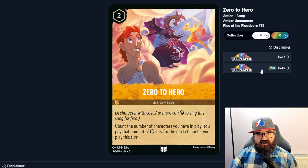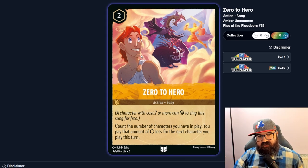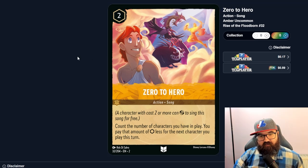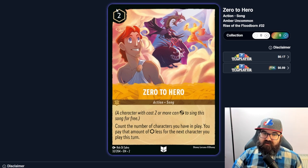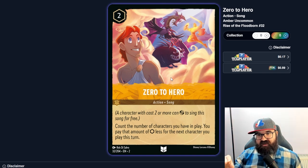Zero to Hero is a song — count the number of characters you have in play, you pay that amount of ink less for the next character you play this turn. That could be a huge mana cheat if you have lots of characters and a large character in hand. But it's uninkable and situational — if you miss, you're holding a useless card the whole game. It's high-roll potential; if it were inkable at three it would probably be good, but uninkable cards carry real risk.